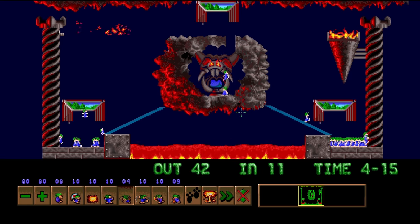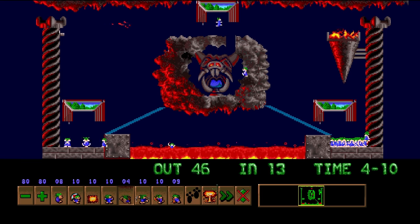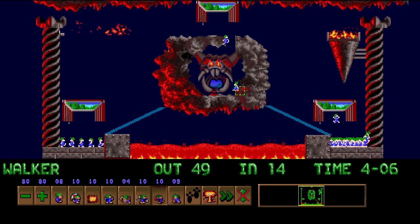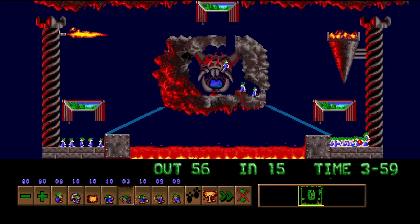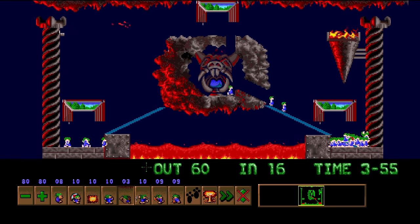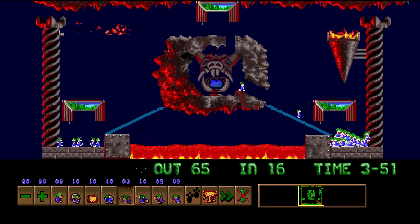Our right ramp has been successfully done, but the left ramp still has some work to do because there's still a hole here that means our lemmings are just gonna fall in the pit. Our right ramp, however, is completely done, so it's time to dig the tunnel that will lead all of our lemmings to their successful rescue. And once it's done, we can start building out in order to get all of those lemmings out.